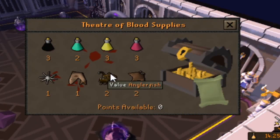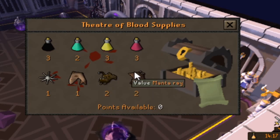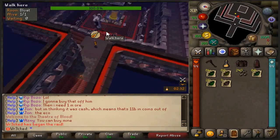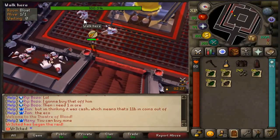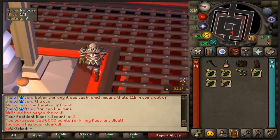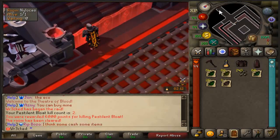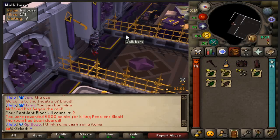The supply chest has also been changed — you'll now earn points to spend after each kill, and you can access the chest directly within the lobby room to get all your supplies right there. Pestilent Bloat now provides two times the amount of points compared to other monsters. Bloat's stomp attack now has a slightly more forgiving attack range, and the Bloat turning timer being broken has been fixed. God mode raids now require three previous boss rooms to be completed instead of just one, to prevent people rushing Verzik too quickly.